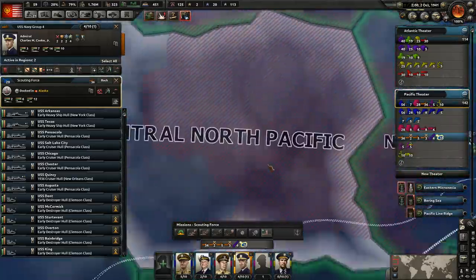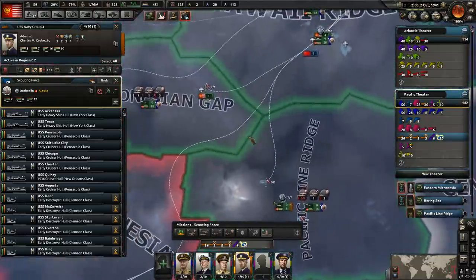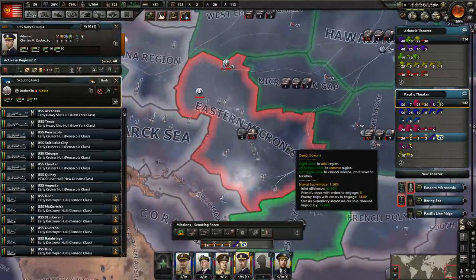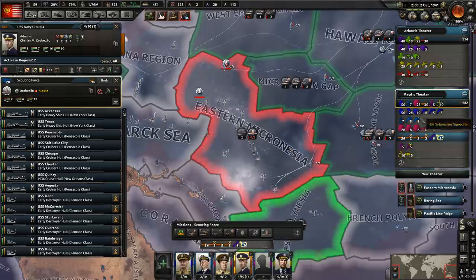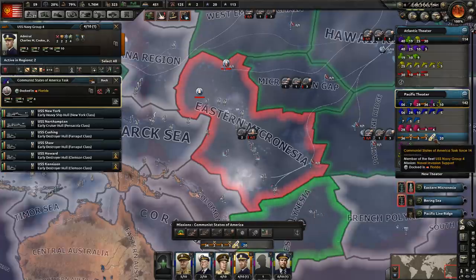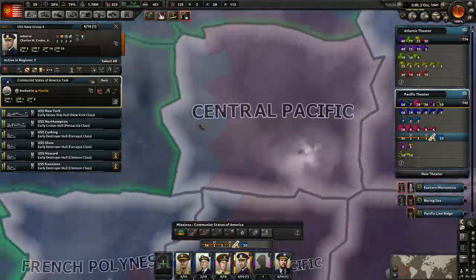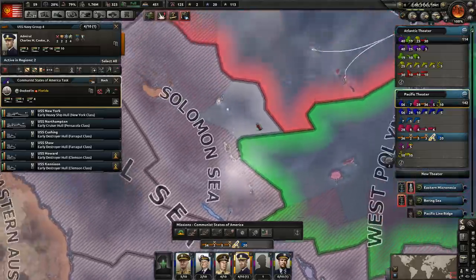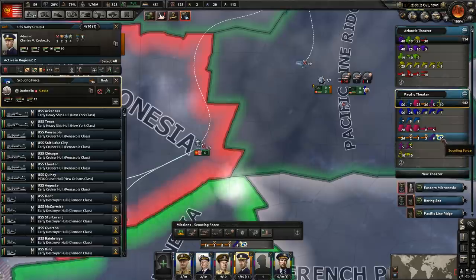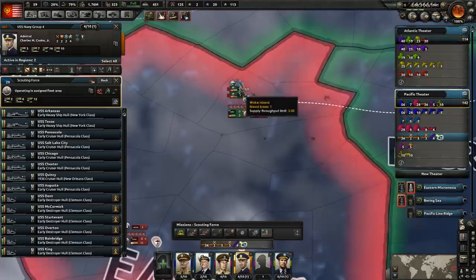Did I not set them up to operate over here? Could have sworn I did. I don't know why they're helping out with naval invasions there — like, the naval invasions are here. I'm not entirely sure what's going on here. Why are they not moving? I mean, these guys are slowly — oh no, they're not moving. I'm not entirely sure what's going on. Well, whatever — we'll have to manually move them, I suppose. Let's move those guys on over to here. In fact, we could probably move these ones over to here.